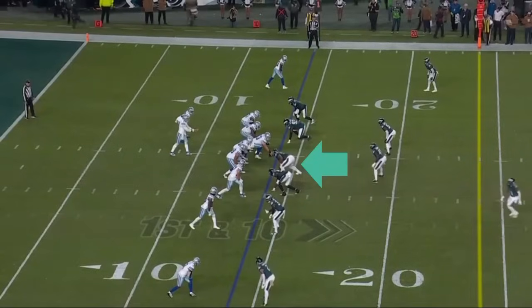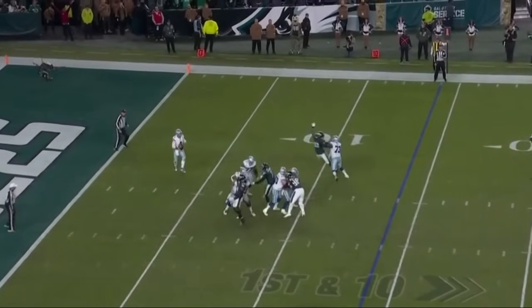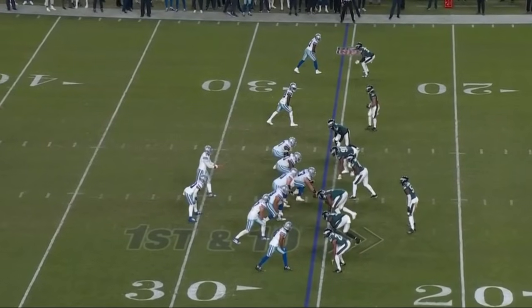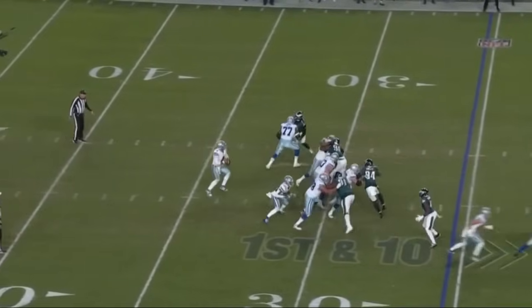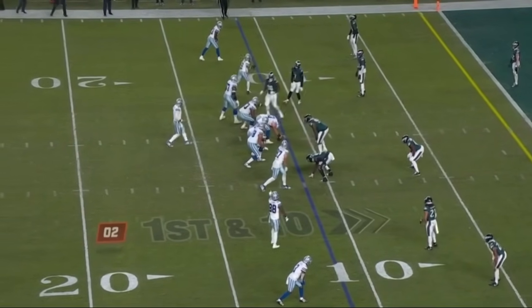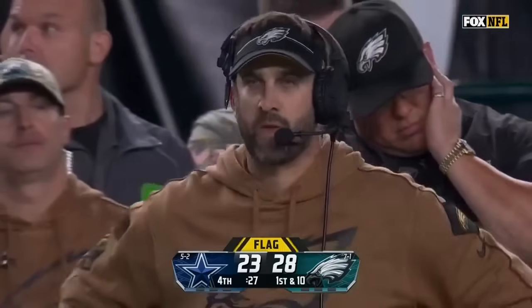Prescott, near side — cover! Rolling deep. Pressure — Prescott stands in, delivers. Ferguson — all of a sudden, look where they are, all the way down to the 25. Prescott throws far side — nobody there. Lamb! Movement — who moved? Jalen Carter, defense number 98, five-yard penalty, first down.